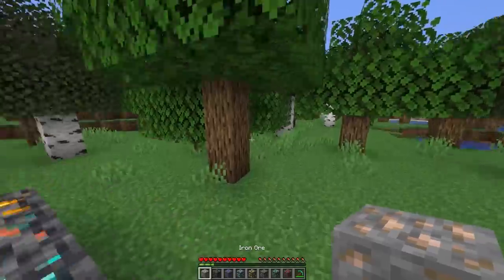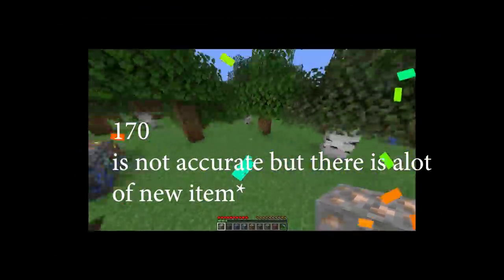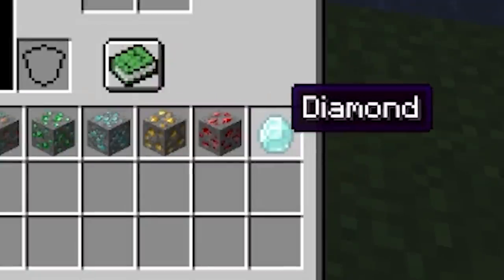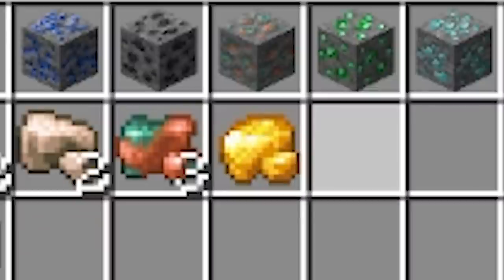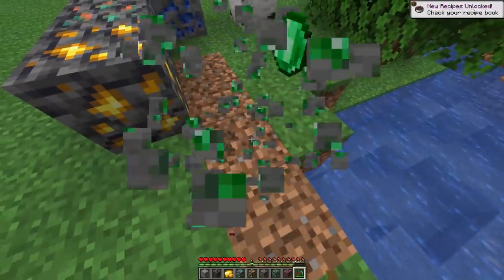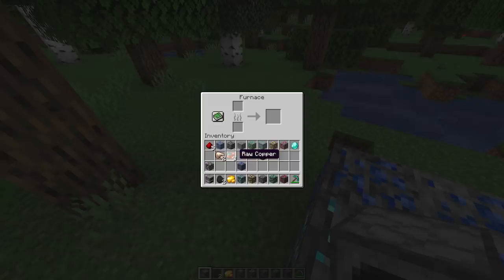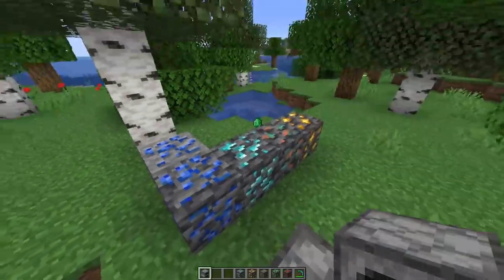Goodbye iron ore block — just kidding, it's not gone, but they added a new item. That is one of the 170 new items. This also goes for gold, and copper which is new, and diamonds — you can't get rid of diamonds. Raw gold — can you eat raw gold? No, you can't. And as we all know, redstone was already raw, and emeralds are just wannabe diamonds with zero use.